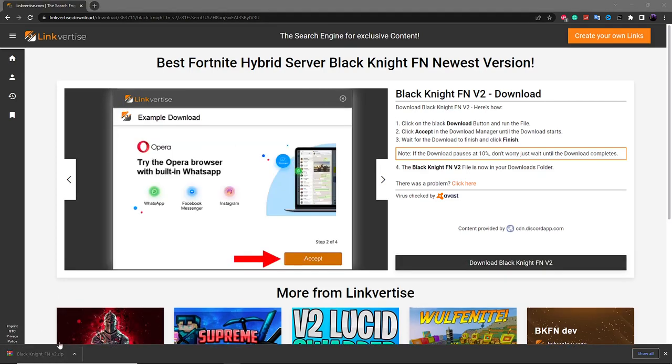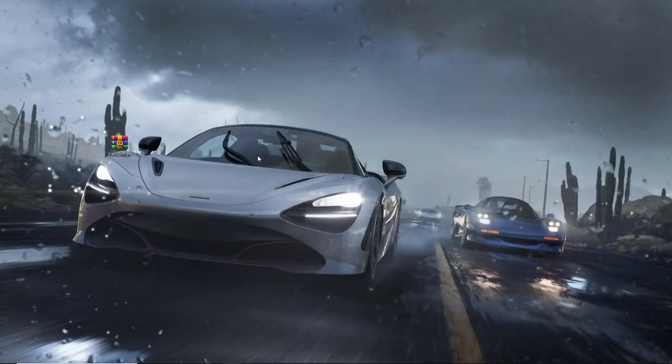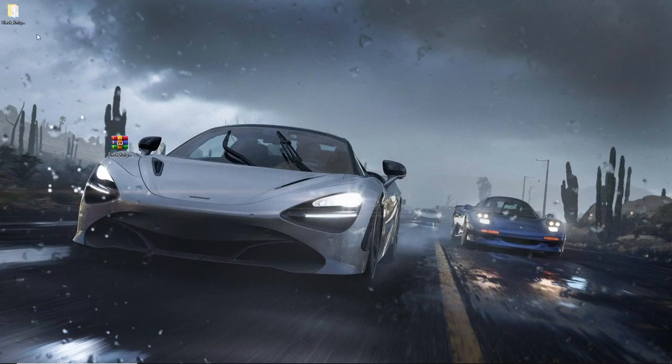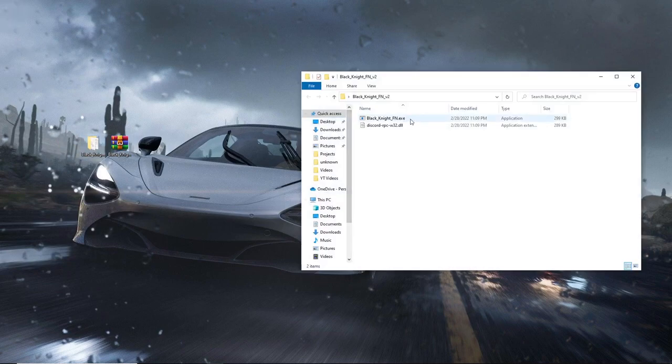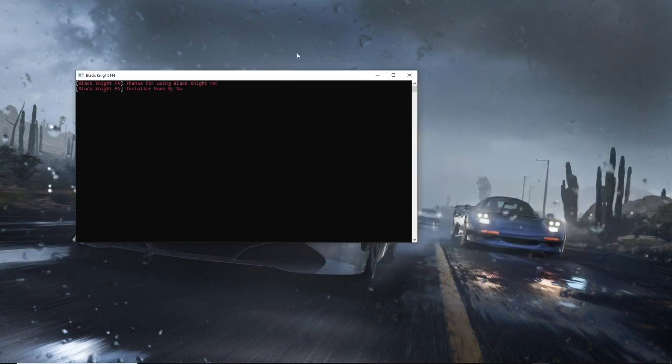Once it downloads, it should appear as a zip file. Extract it — if you don't already have WinRAR you should probably get that. Extract it to a folder, then open up the folder and click on the file inside. It's really simple to launch.